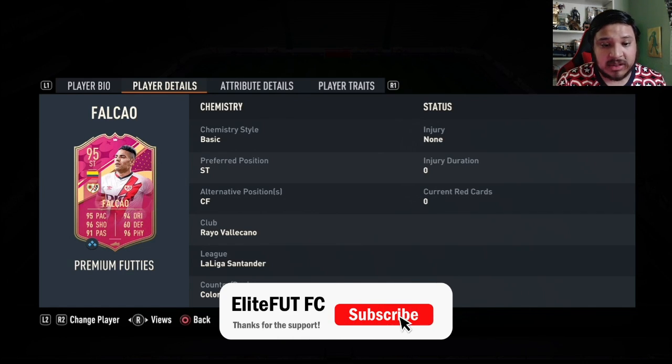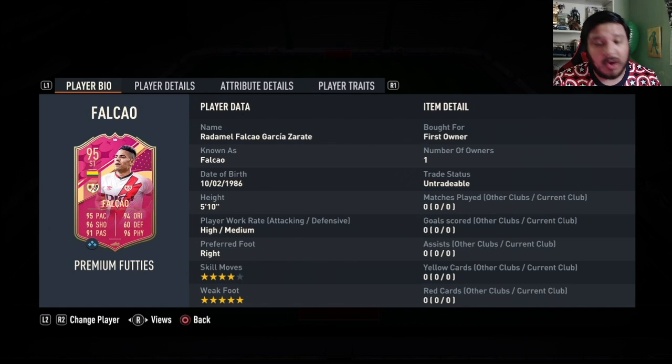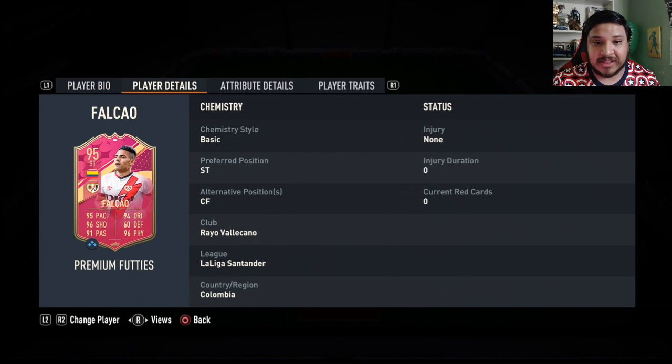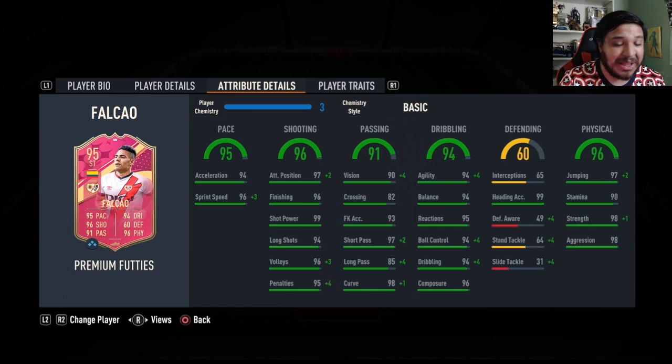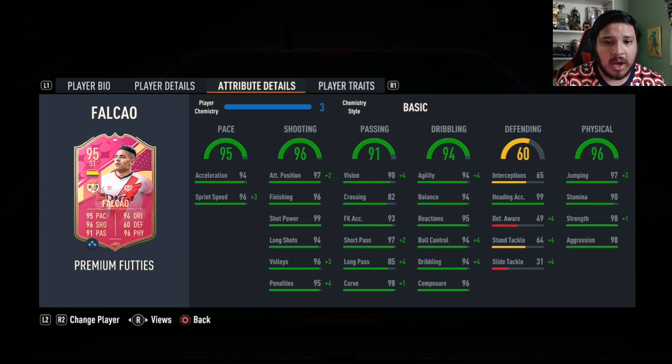He can play center forward and striker, which is very nice. High/medium work rates, four-star skills, and a five-star weak foot. I have been waiting a while for a super juiced Falcao card because he has always been one of my favorite players. He has the outside foot shot trait, finesse shot, and power header. Pace very good, shooting very good, passing very good, dribbling stats are very good, physical stats are very nice — 99 heading accuracy as well with 92 jumping.